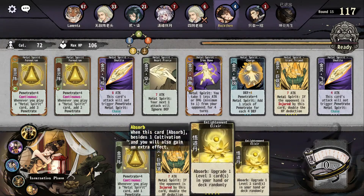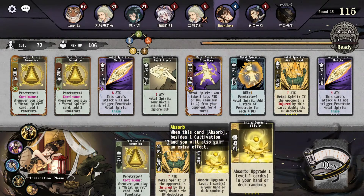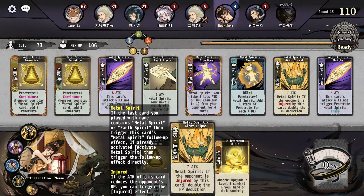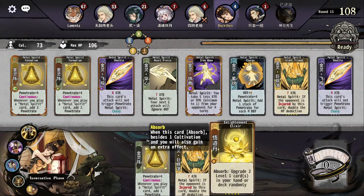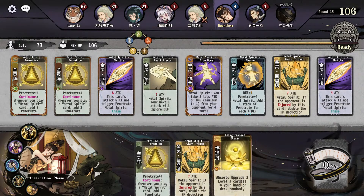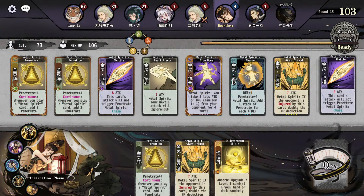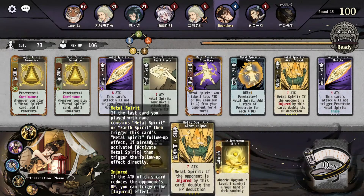Do I wanna do this twice or do I wanna do it once? Let's do it once. We could throw this away — then we risk only this card, this card, and these two.